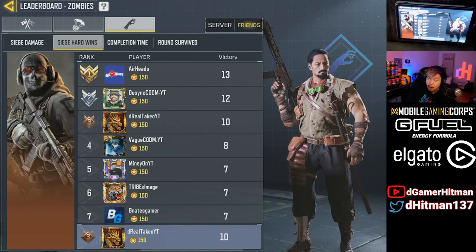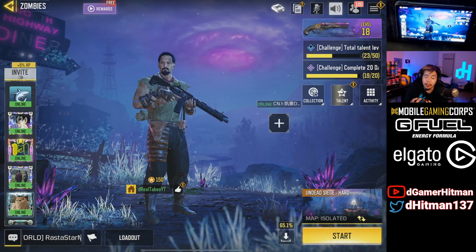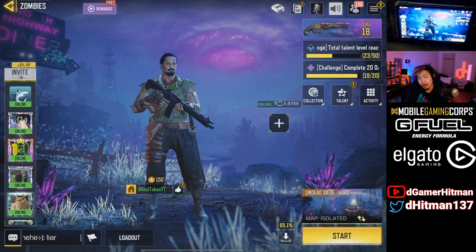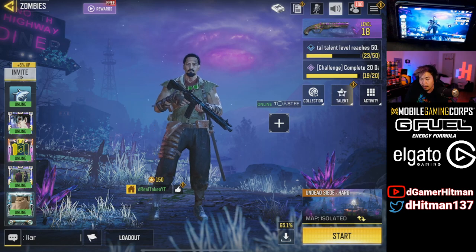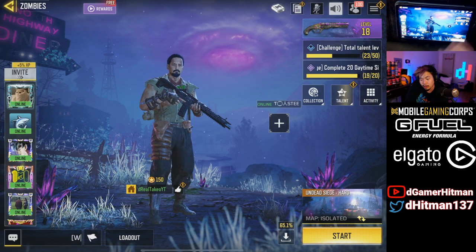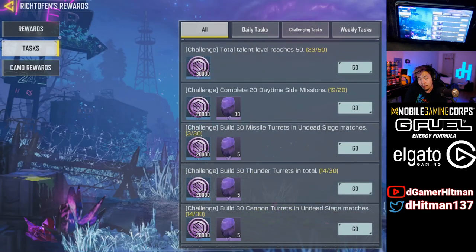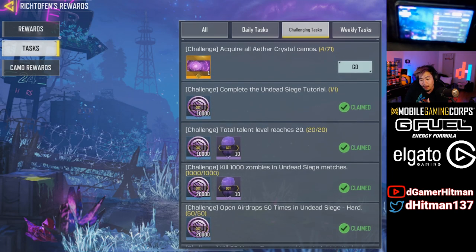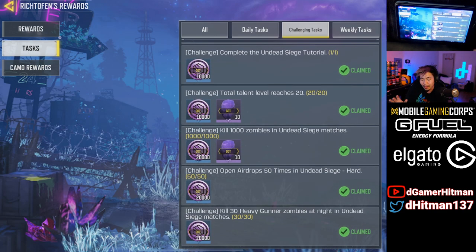Before we even hop into the game, you've got to prepare a few things. The main thing you've got to check if you haven't played this yet is your talents — it's very important because talents can help a lot. Before you get into the talents, make sure you do your challenges. There are a lot of challenges that are really easy to do. You can do a bunch of these and unlock a few points. It's really important because it's going to help you level up and get the material required for your talents.